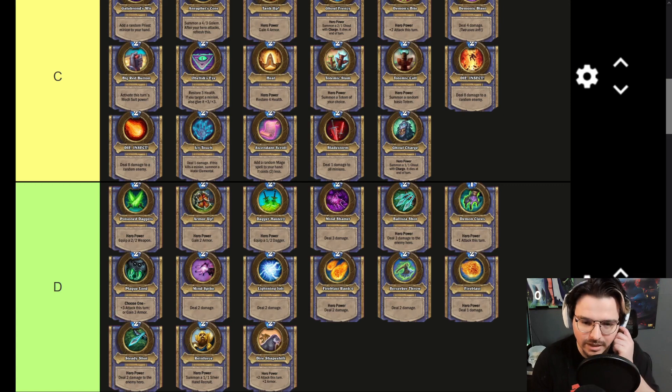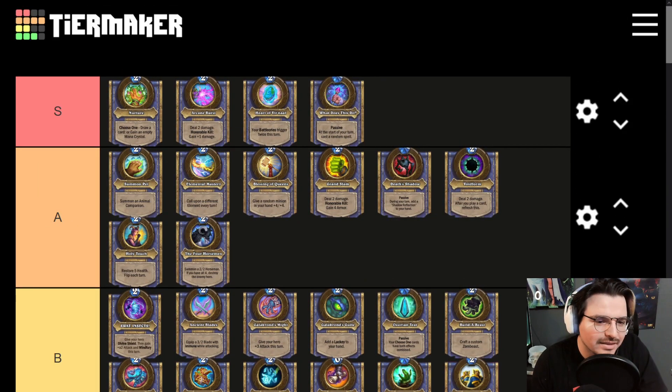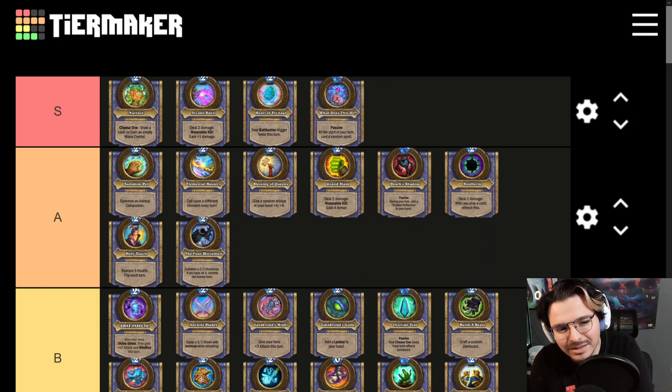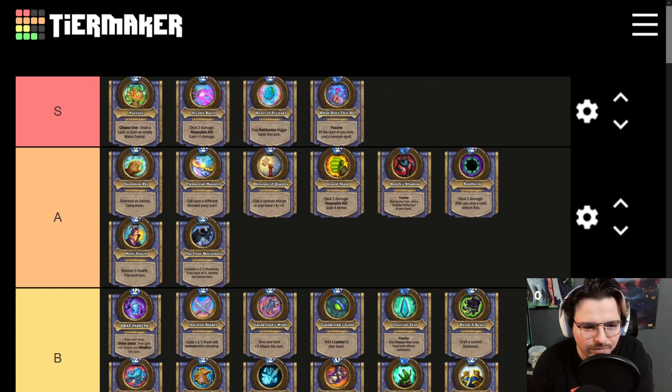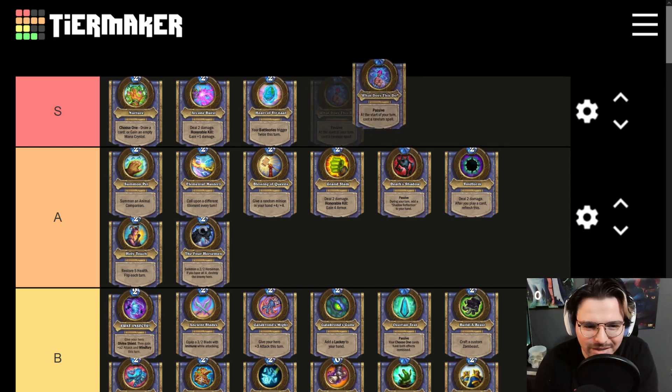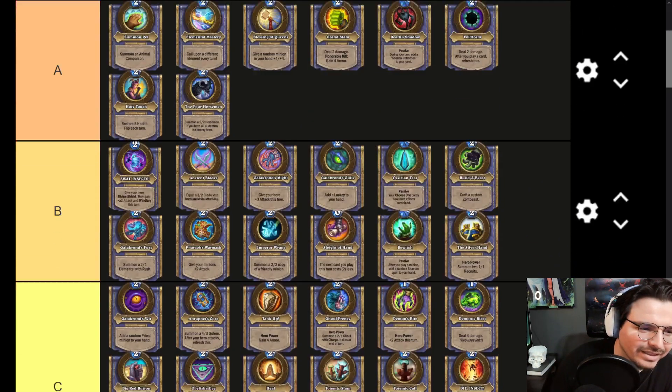And then there's one that — oh my god, is that an S tier? I think so! This is a passive that casts random spells constantly. It's kind of like a Yogg — I think it's crazy. It kind of falls in the same category as Heart of Vernal. As long as there are spells that exist, it's going to always cast new random spells, stronger random spells. It has benefit for a lot of different things.